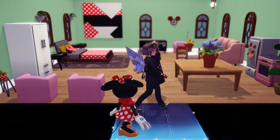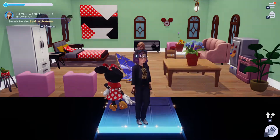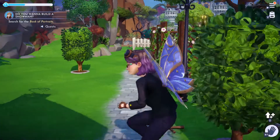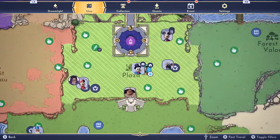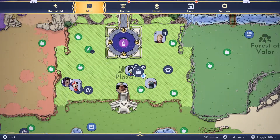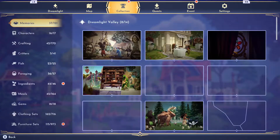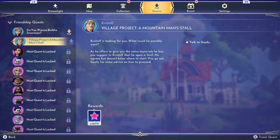Rise and shine, everyone. So now we need the Book of Portraits, which is at her house. Oh, Goofy has something — what does Goofy have? Talk to Kristoff.